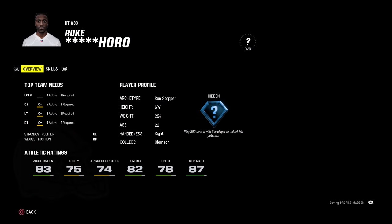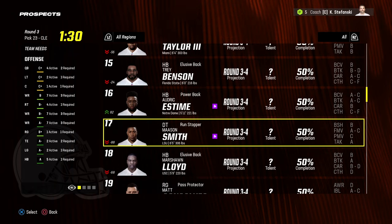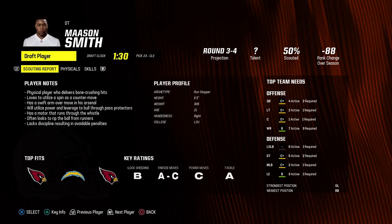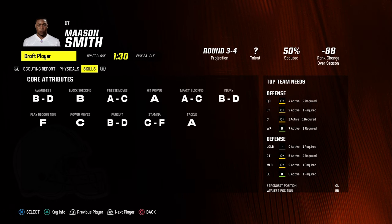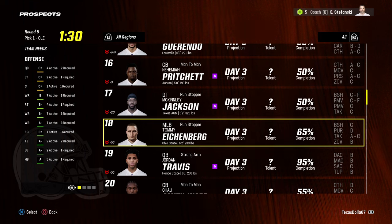Rororo has 87 strength and 78 speed. In the third round I'm drafting another defensive tackle, Mason Smith from LSU — 6'5", 306 pounds, run-stopping scheme fit, 21 years old with solid acceleration, great agility, great change of direction, great jumping, good speed, and decent strength. He's hitting dev nicely with 83 strength.